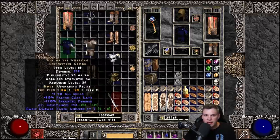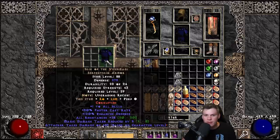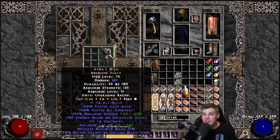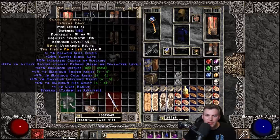Gheed's rolled a single open socket - not too exciting. The 28 all-res Viper Magi got 'attacker takes damage based on character level' - that sucks. Atma's Wail here is a really interesting item: +1 all skills, 20 FCR, 30 faster hit recovery, 20% magic find, and 15 to maximum mana. Three open sockets in this would be better than Chains of Honor... or you brick it - and that sounds like me.